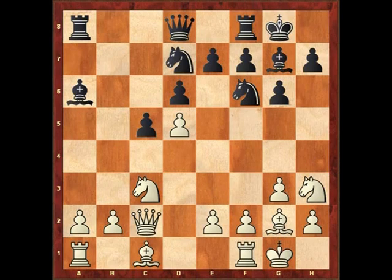Nevertheless, White continues with a typical queen maneuver in this line: queen to c2. That is one of the best squares for White's queen here, and White is preparing in general to play moves like b3, maybe a4, maybe rook b1, and gradually consolidate the position. The queen on c2 also necessarily protects the knight on c3 — that's one of the main reasons to play that move.